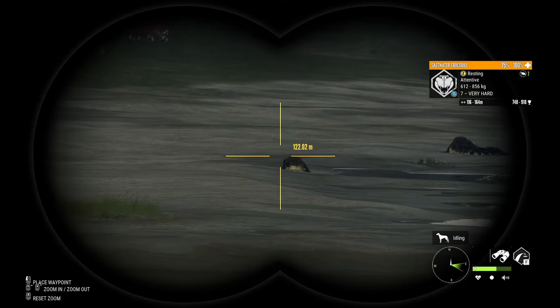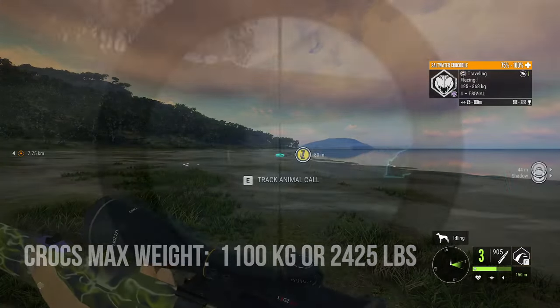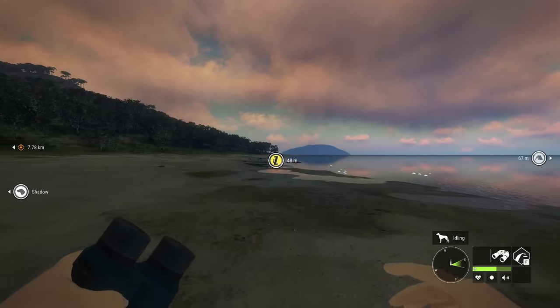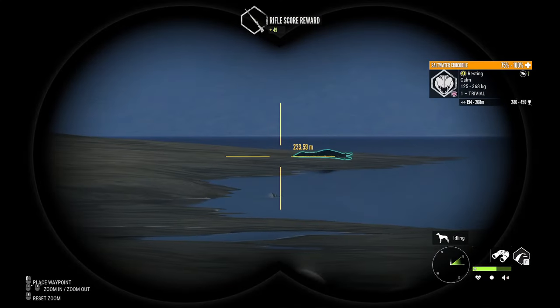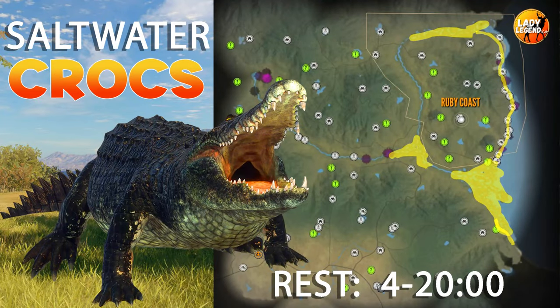They do have one uncommon fur variation, which is dark brown. Crocs are absolutely fantastic for cash — really easy to find and easy to kill and a lot of fun to hunt. The only place you will find saltwater crocs is all the way down the coast on the beach and in the mangroves. They are very highly condensed and very easy to find.